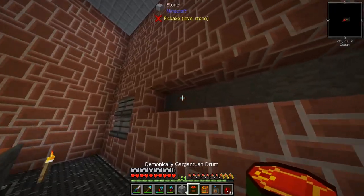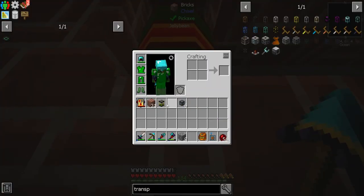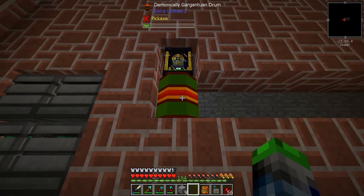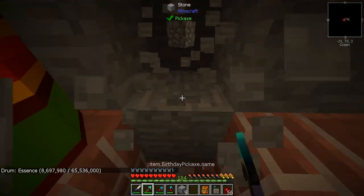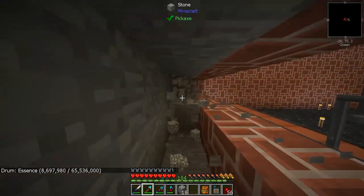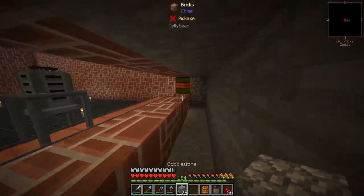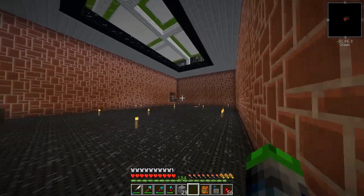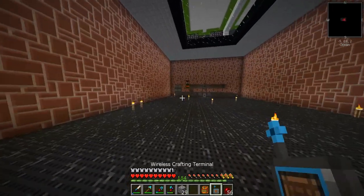The essence will go here, and the ender tank will go here — we need to flip that so it puts it in. Then behind here we're going to have our extraction. It would be silly to run a conduit cable all the way over there, so we're going to make another ender tank.